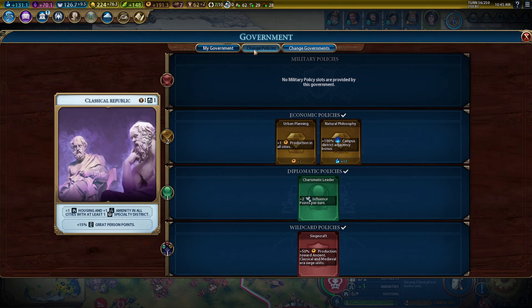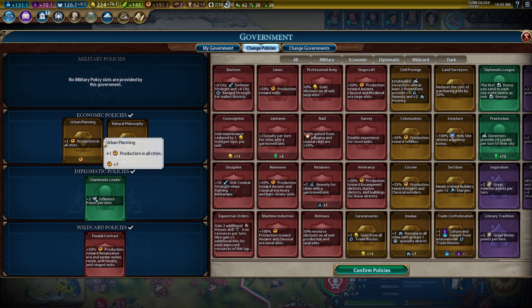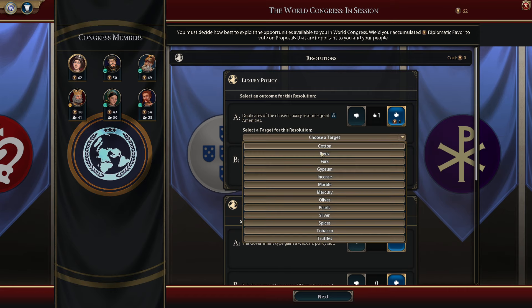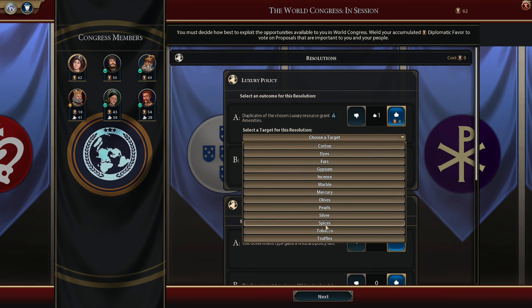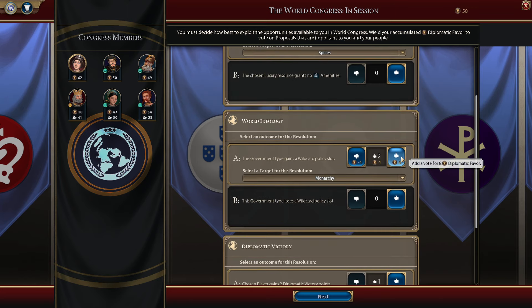Policy change — I think we're done with our siege units for the moment. Let's put in feudal contract. We need to make our pre-builds for our redcoats. We have the World Congress. Duplicates of luxury resources grant amenities — I don't think we really have duplicates, but we could get some duplicate spices. So we'll vote for that, maybe just one vote. Gains a policy slot government — let's go with our tier two government, monarchy, which we're about to get into right now.